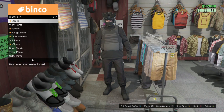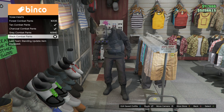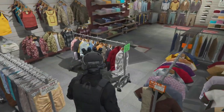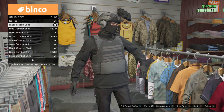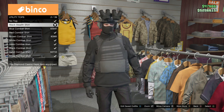Come to the pants section and go down to team pants. Get the black combat pants right there at the bottom. Then come over to utility tops and get the black stealth shirt — number 2 out of 39. These numbers could be off depending on your ranking and game settings, but it's going to be somewhere around there. It's the black stealth shirt in utility tops.